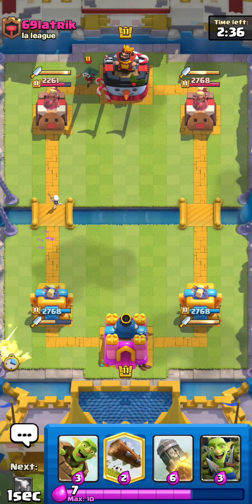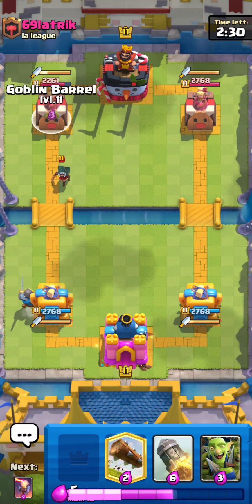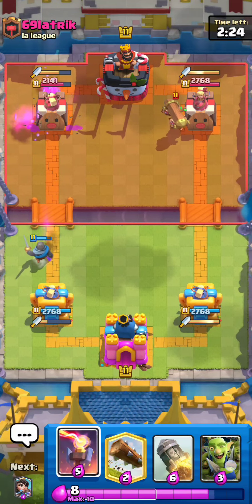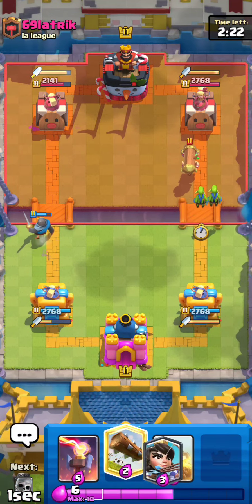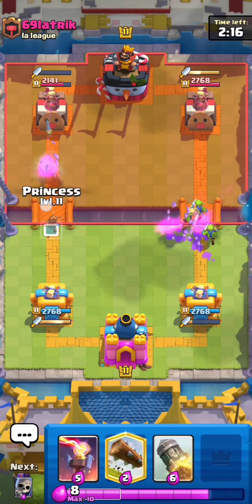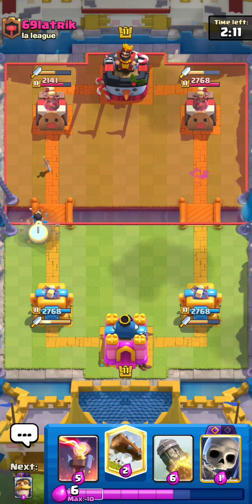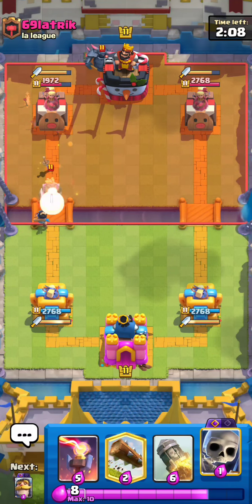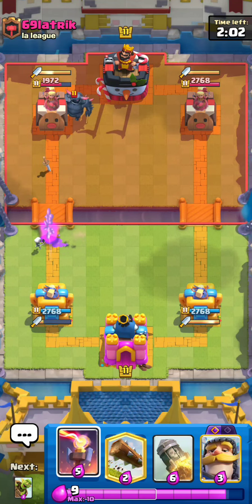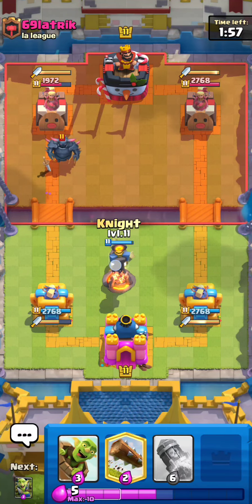The reason Logbait is actually quite good in the meta right now, mainly because of Princess, is because of Dagger Duchess. Princess is a key component of Logbait decks — you can literally just Princess Bridge and get free tower damage, and then whenever they respond to your Princess, the Dagger Duchess will get a very nice trade. If he went ghost on the Princess instead, he would have been down two Princess hits, because I would have just gone Skeletons on the ghost. It's a three-for-three, easy minus one trade for me.